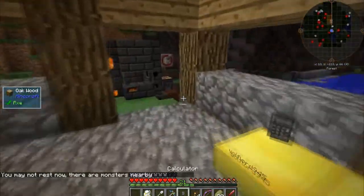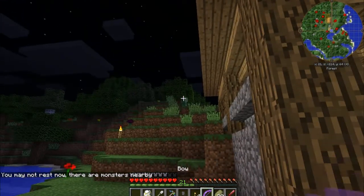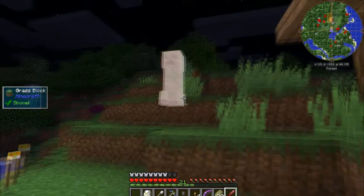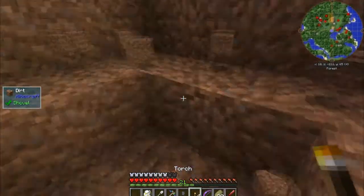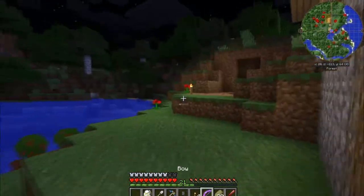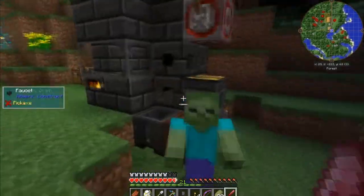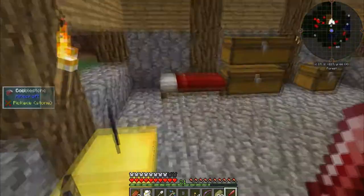There are monsters nearby — there's a creeper up there and I have no arrows, that's great. The problem when fighting uphill against a creeper is they tend to blow up. Now we've got a zombie to kill — another one. If I take out these guys I should hopefully be able to sleep and at least some of the baddies will burn.